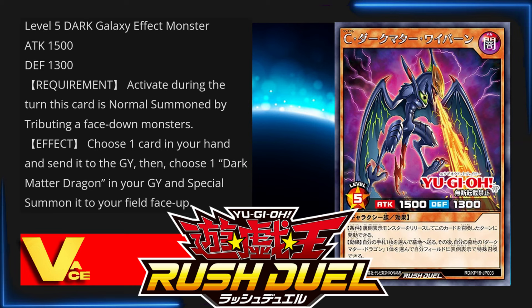I love when cards do that, making fusion easier. And of course, since this is Contact Fusion, we do not need Fusion or Polymerization. So let's go into the big monster — the ace of Darkmeister.